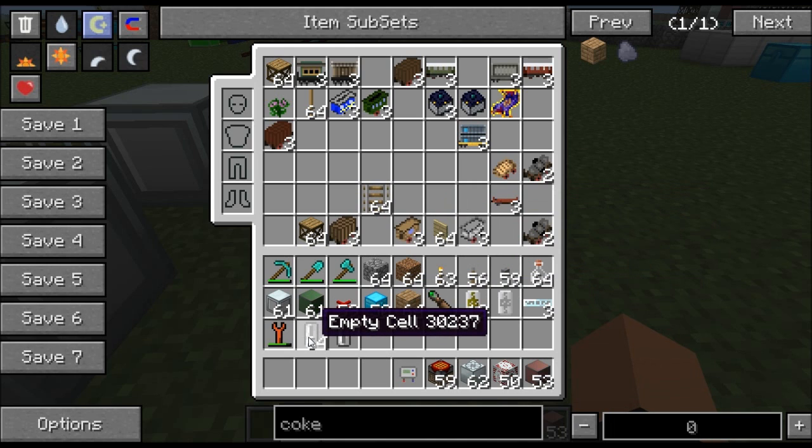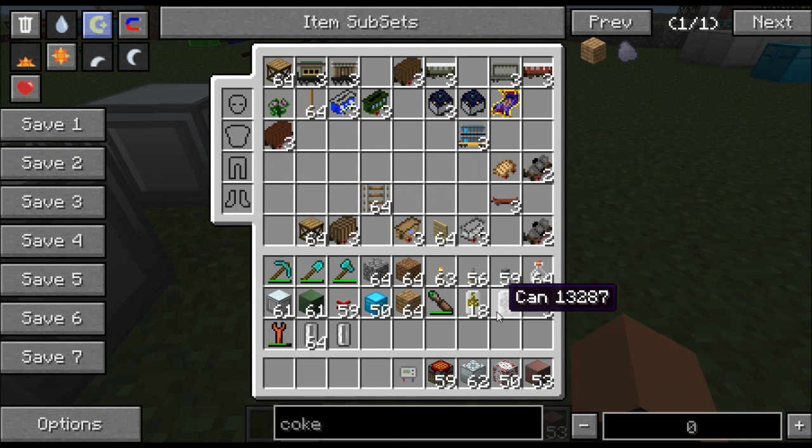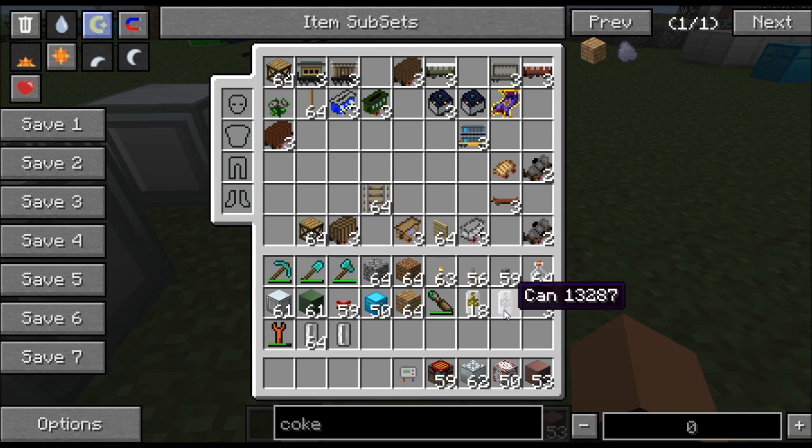Normally you'd probably use cells, but let's look at the recipe — it's been nerfed with Greg's Tech. Cells take four pieces of tin and produce eight. Instead, I'd recommend making cans, because cans only take three pieces of tin and they produce twelve. So instead of spending four to get eight, you're spending three to get twelve — a much better recipe.